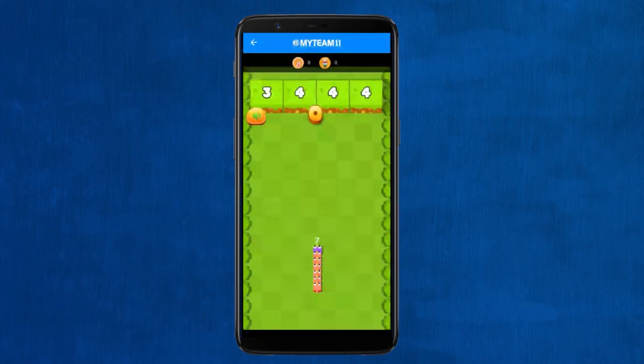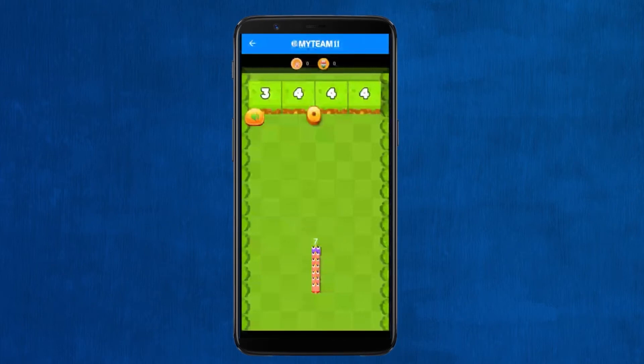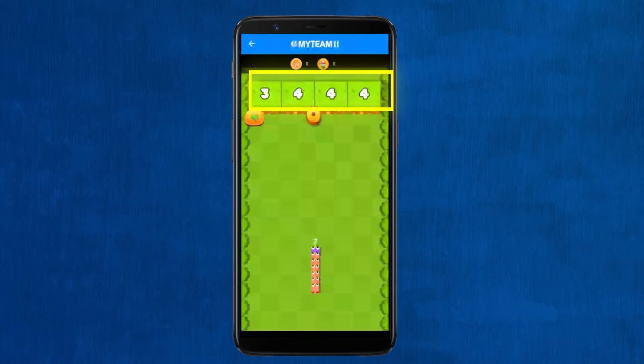The objective of the game is to hit blocks with your chain of birds to make way for the birds to move. This is your chain of birds. This number signifies the real-time number of birds in the chain. At the start of the game you get a chain of seven birds. These are the blocks that you need to eliminate. The number on each block signifies the number of times it should be hit to be eliminated.